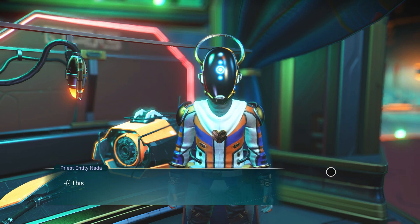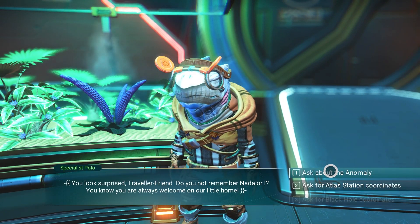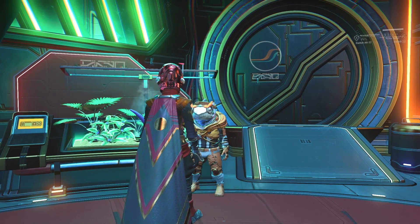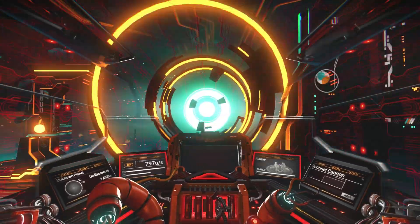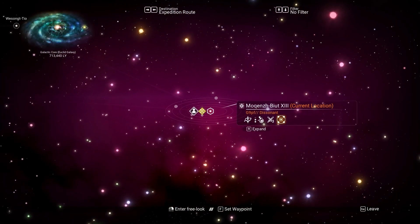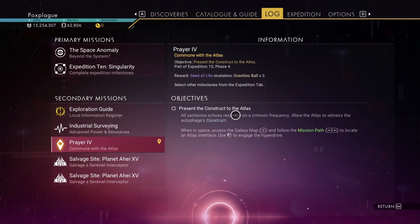I got the fragments from Nada. I went to Polo and asked for the Atlas station. I love this — there's something I found earlier on in the game. I had to work out how to get the harmonic brain, but anyway I managed that and I will put that in another video. So I've gone back out.